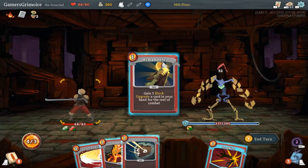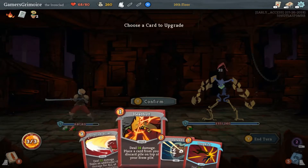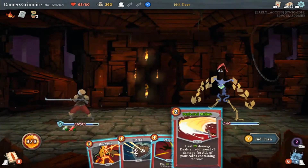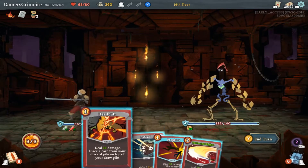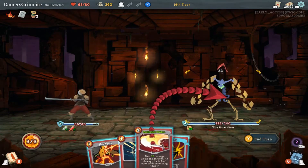So we're going to use Armament, and I'm assuming Perfected Strike. Absolutely. That seems like a really good card. Still have three energy to use too. Perfected Strike — now he's going to go into defensive mode, he's not going to attack actually.